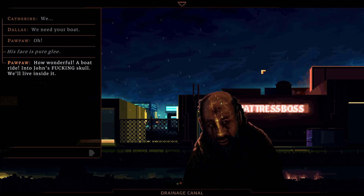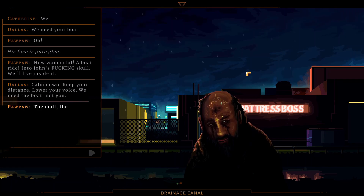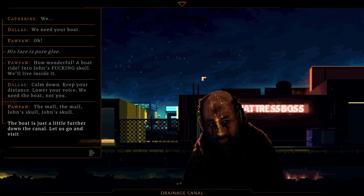How wonderful — a boat ride into John's skull. We'll live inside it. Calm down, keep your distance, lower your voice. We need the boat, not you. The mall — John's skull. The boat is just a little further down the canal. Let's go and visit the sanctum of the Garret.